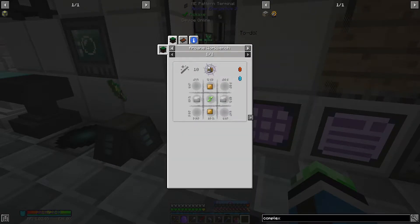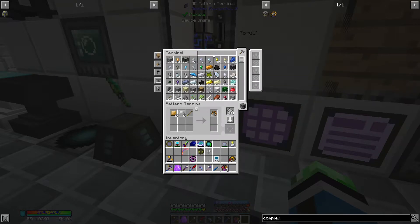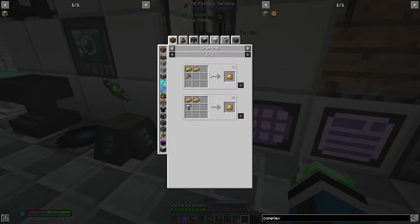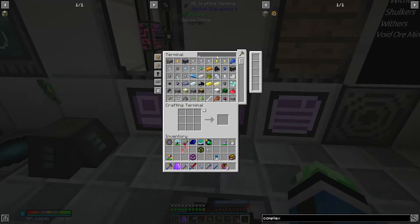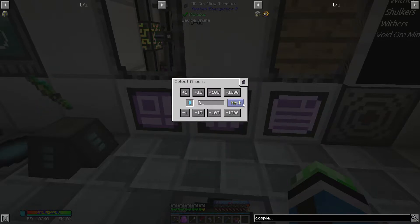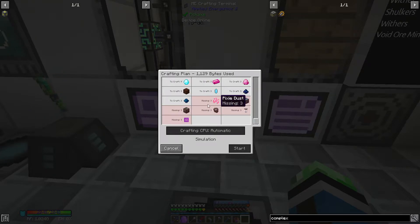Let's see, that needs — I need aluminum, brass, and thaumium plates. Brass plates can be made in the pressurizer. I do know brass plates already. How about thaumium plates? I'm good. The system does not know tear steel nuggets.